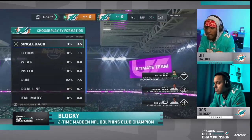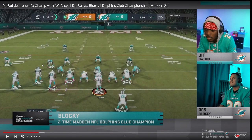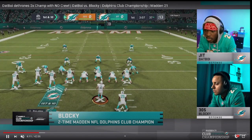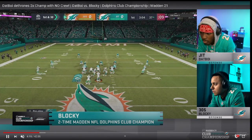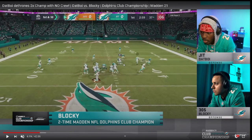Now Blocky comes out in bunch flipped. Dat Boy comes out in the flipped version of the Nickel 3-3-5. He manually flipped it — he does not have auto flip on. On the second play, Blocky runs standard double post with the running back on an in-route dragging across, creating a high-low concept. Dat Boy has that standard Cover 2 shell again — mabel coverage, cloud zones, deep halves on both sides. This guy is coming over to man up on the running back.